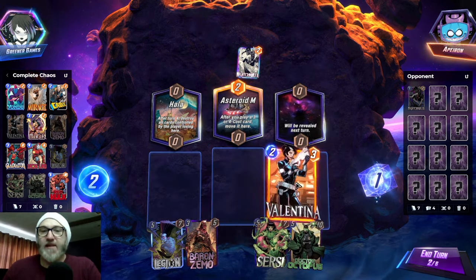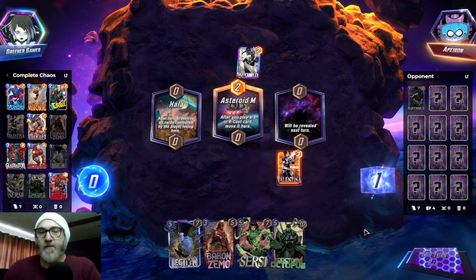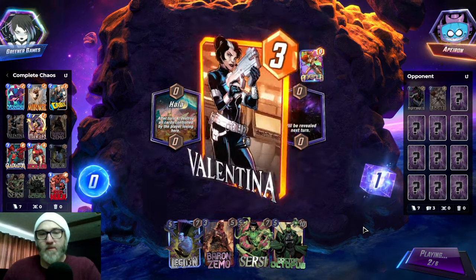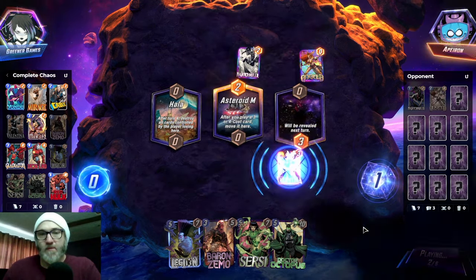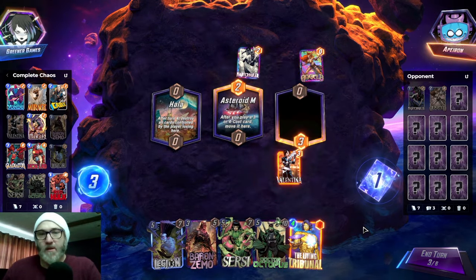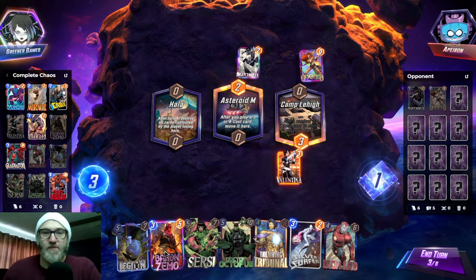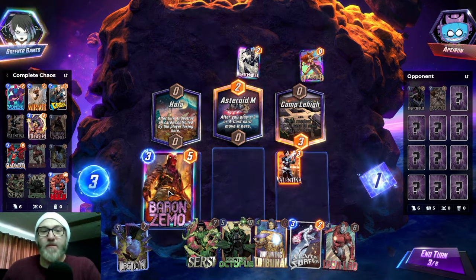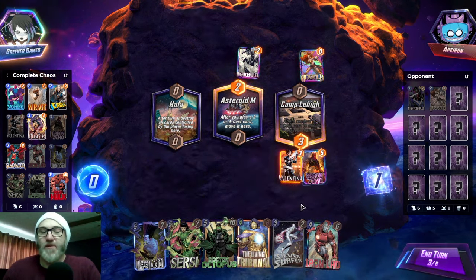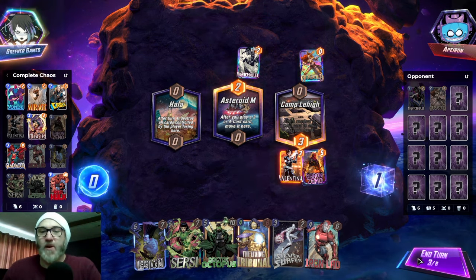I think maybe we play Valentina over here. Since this is Asteroid M, we're going to want to play Zemo there. I don't know if the Tribunal helps us all that much, although we could Zemo here. Maybe we Zemo here so the card we take ends up here and then Zemo gets moved over.